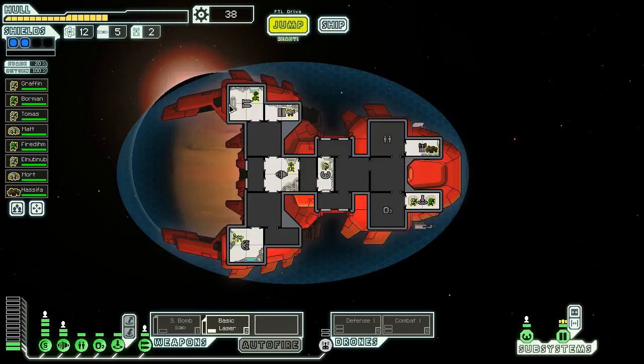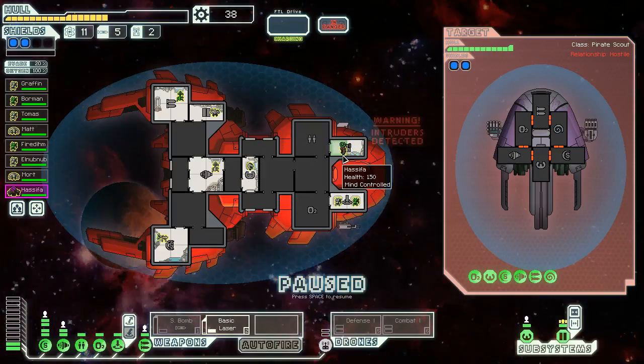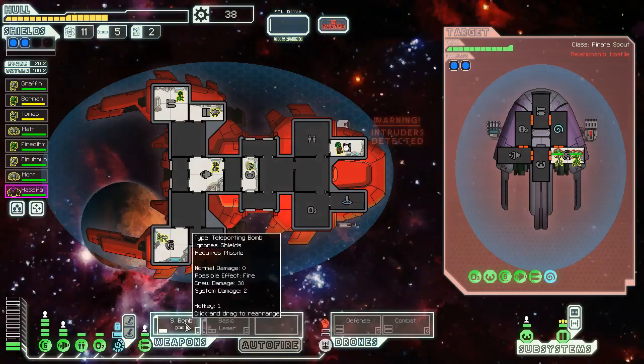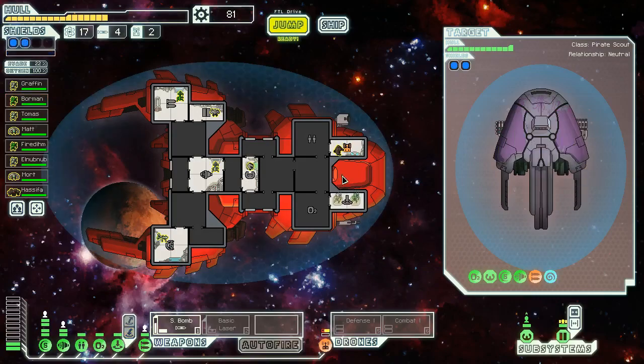We almost lost a crew member but we teleport them back — it's like having a third level med bay basically. With the reconstructive teleport, I'm much less incentivized to actually pick up extra levels of the clone bay. They tried to communicate peacefully and it did nothing. It's actually much less important for me to get a third level clone bay now because they heal so quickly. A second bar of weapons is like goddamn essential — if I don't manage to get that really soon we're going to be in a problem state.